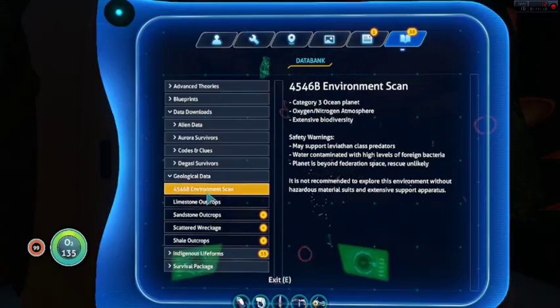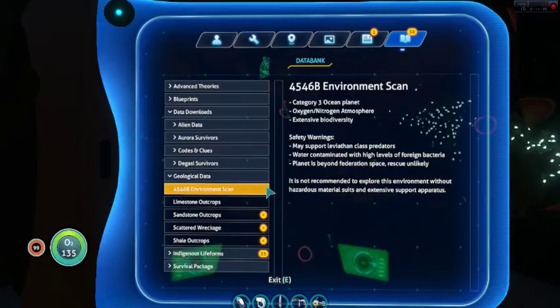4546B environmental scan: Category 3 ocean planet, oxygen-nitrogen atmosphere, extensive biodiversity. Safety warnings: may support leviathan class predators. Water contaminated with high levels of foreign bacteria. Planet is beyond federal consideration, space rescue unlikely. It is not recommended to explore this environment without hazard material suits and extensive support apparatus.